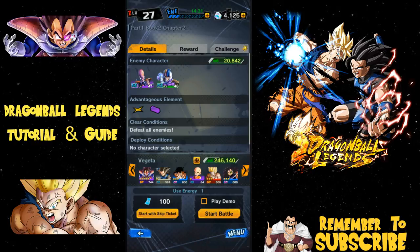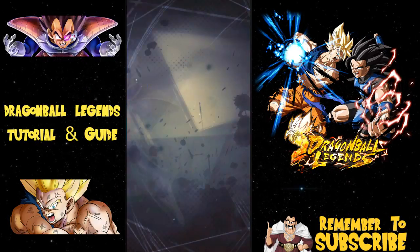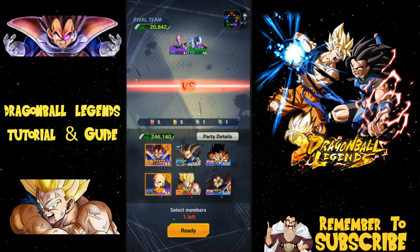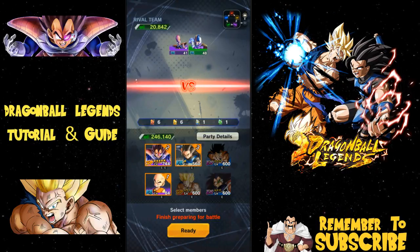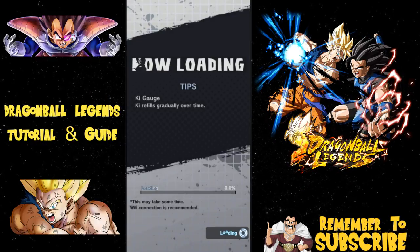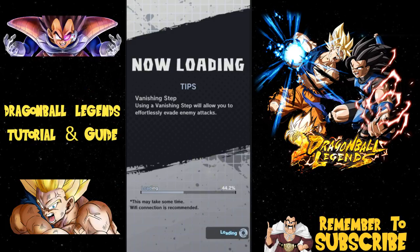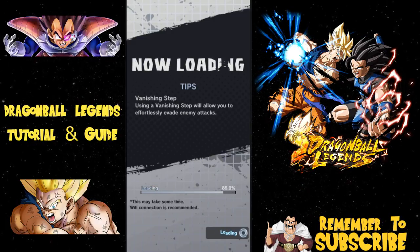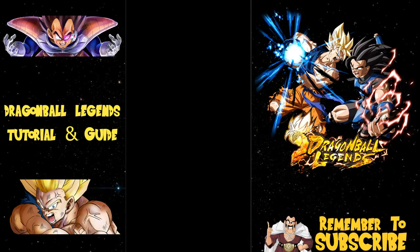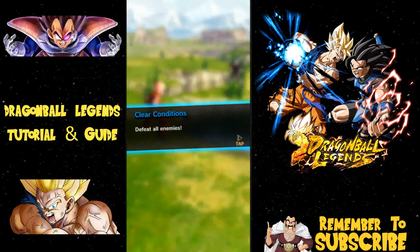We've got a one-star Krillin, which is good for this level since he won't one-shot enemies. I'm also bringing Vegeta and Shallot — Shallot is your main character in the game. He's currently the only Light character; I don't think we're getting any Dark characters for player use, as that would probably be overpowered. Now let's head into the battle.